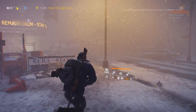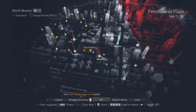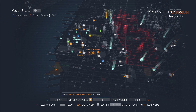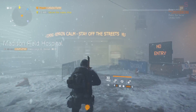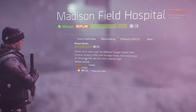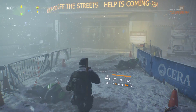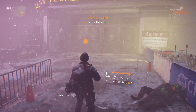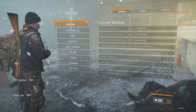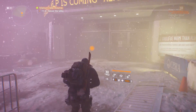We'll do an overall summary while playing through a mission. We could do Field Hospital — that's a pretty short one. Yeah, let's do Field Hospital since it's the first mission of the game. We're gonna put it on hard, because hard gives you more gear. I also want to adjust the dialogue volume — it's a little loud for me.